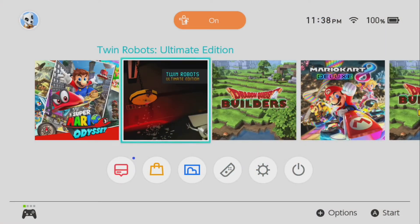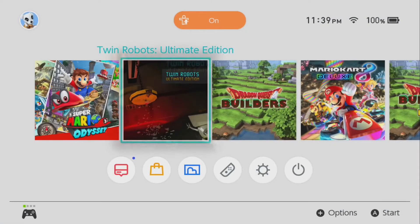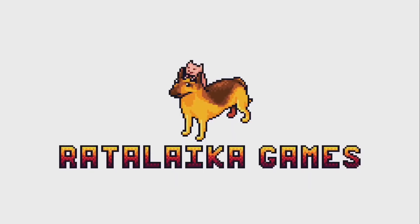Hey, Nick from the Nintendo Dads here doing a review on Twin Robots Ultimate Edition. The publisher is Rattle Like a Games, and the developer is Thin Ice. Big thanks to Rattle Like a for giving us a code to the game.